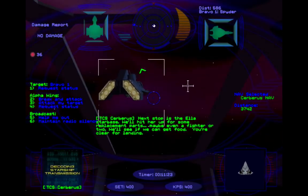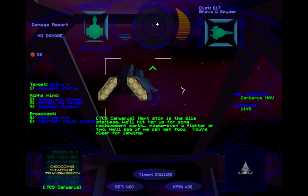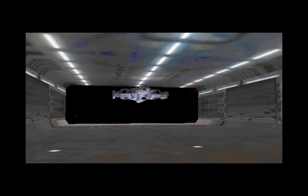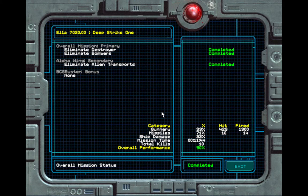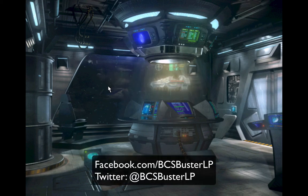Alpha-1 requesting landing clearance. Next stop is the Elastar base — we'll hit her up with some replacement parts, maybe even a fighter or two, and we'll see if we can get food. You're clear for landing. Woohoo! That was dangerous and tough, BCS Universe, but we got it. Again, that was my fifth attempt on that mission because those red Mantis kept escaping every time. And a 90% success rate — awesome! We are successfully done with that mission. So now we need to help out with the Elastar base, but can we save them? You'll have to wait until next time to find out. Until then, this is BCS Buster signing off. Don't forget to like me on Facebook, follow me on Twitter at BCSBusterLP, check out the donations page, and as always, take care y'all.